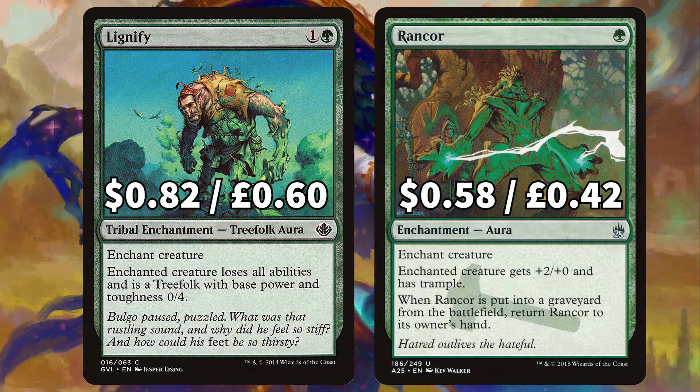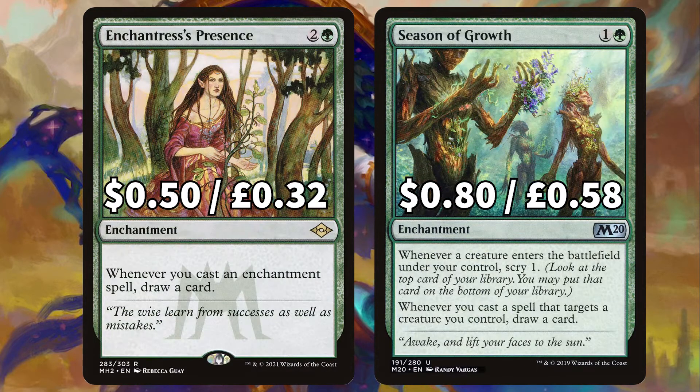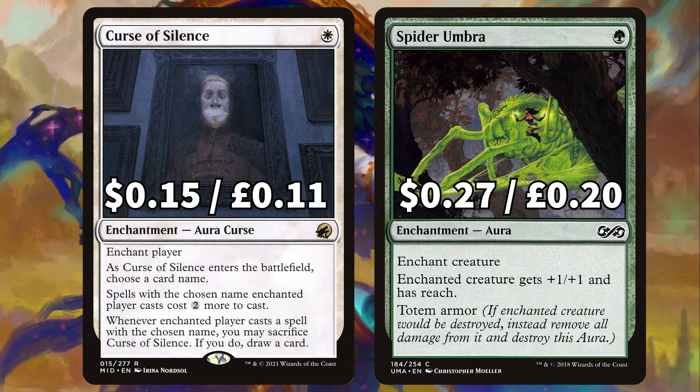There's Lignify to make enchanted creature a 0/4 treefolk with no abilities, and Rancor giving enchanted creature +2/+0 and trample, with the bonus that when Rancor is put into a graveyard from the battlefield you return it straight to your hand. There's Enchantress's Presence to draw a card whenever you cast an enchantment spell, and Season of Growth to scry 1 whenever a creature ETBs under your control and draw a card when you cast a spell that targets one of your creatures. We've got Curse of Silence — you definitely want to tactically choose an opponent's commander, making that creature cost 2 more to cast — and Spider Umbra to give enchanted creature +1/+1, reach, and that beloved totem armor.